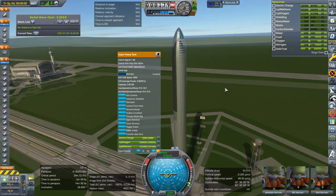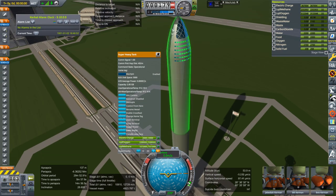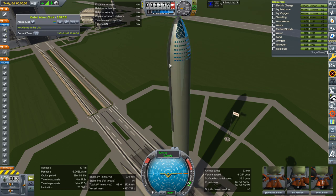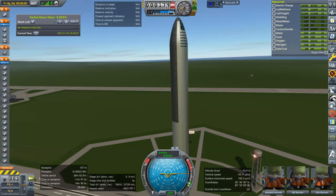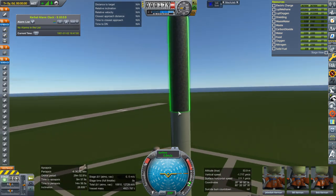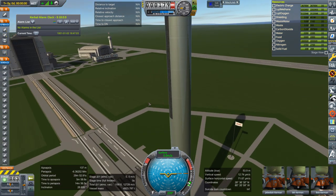There are plenty of things I need to fix. Even though I'm expecting people to use B9 procedural wings for the fins, I need to make the fairing bits where the fins attach to, and there's a pipe along the side. The back end is supposed to be flatter, and I'm not sure if it has a body flap anymore.